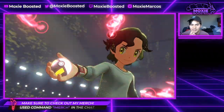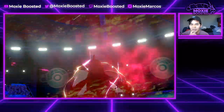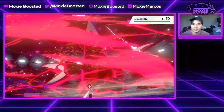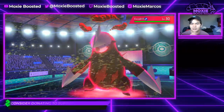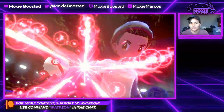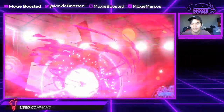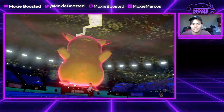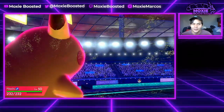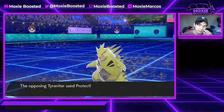Hopefully that's Dynamax Excadrill because then they can't actually deal with Pikachu. It IS Dynamax Excadrill - that's the best possible outcome! Because what's gonna happen is I'm gonna get a free hit off on the Tyranitar and actually paralyze this Excadrill. Alright, time for the man, the myth, the legend - big Pikachu! I actually love this Dynamax, it's one of my favorites in the game. It has a pretty powerful move too.